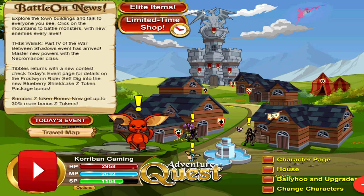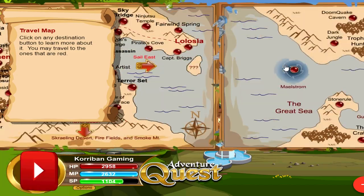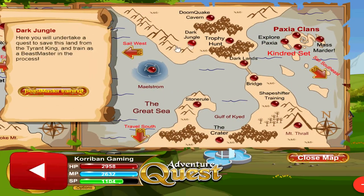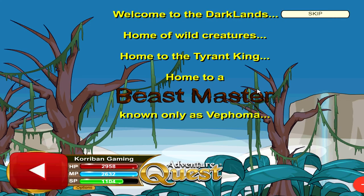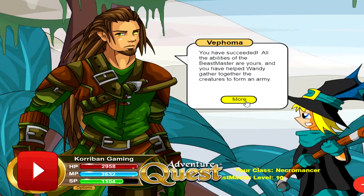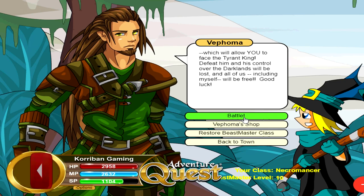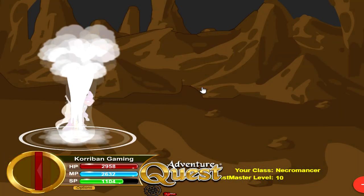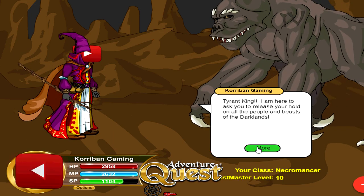For levels 85 to 89, unfortunately this is going to be guardian only. You want to go to the travel map, sail east, and click on the dark jungle — also known as beastmaster training. You will need to have trained your beastmaster class all the way up to rank 10 before you can access this. If you're not rank 10 beastmaster yet, you need to level it up to rank 10 before you can access this farming method. Then click on battle and you fight the Tyrant King.